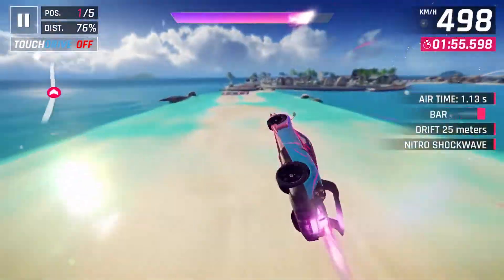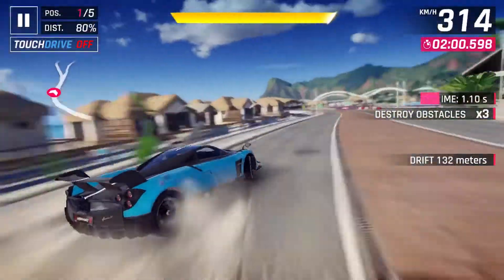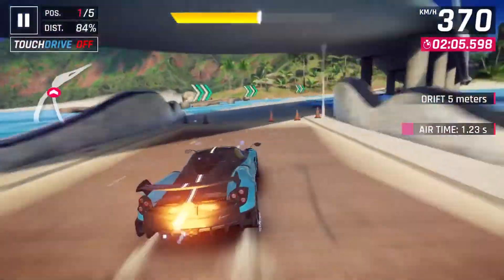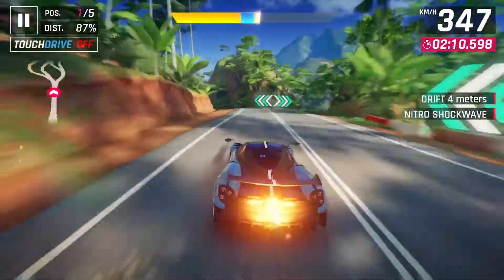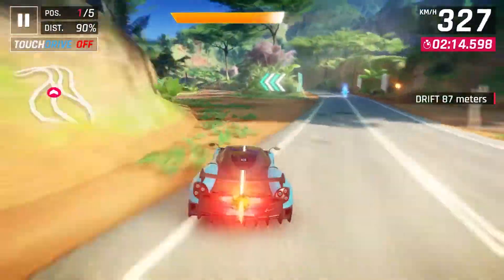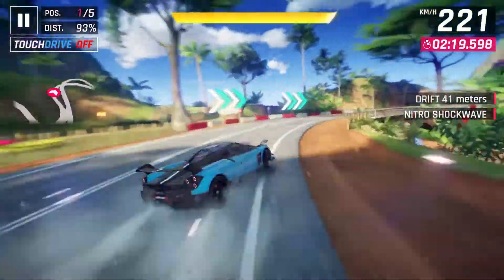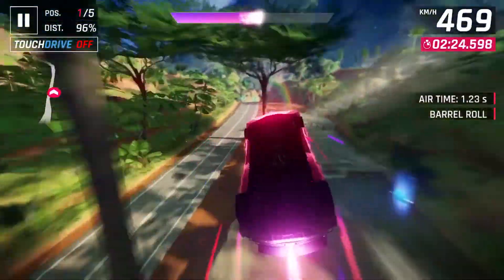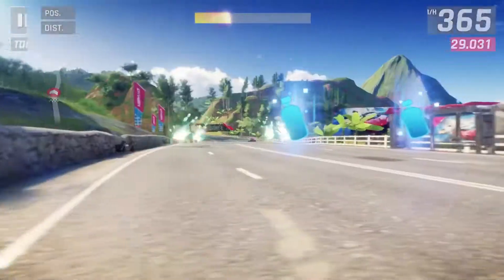We're taking Shockwave and maintaining a 400-plus km/h speed through this turn without much issue. It's really not that hard to drive this car — it's one of the easiest top-tier A-class cars to drive. I would say the 918 is a bit harder because of its worse drifting capabilities. This car is a very easy drive if you're able to get it and max it out. We run this final corner after taking that barrel roll, and it's an easy first place for us.